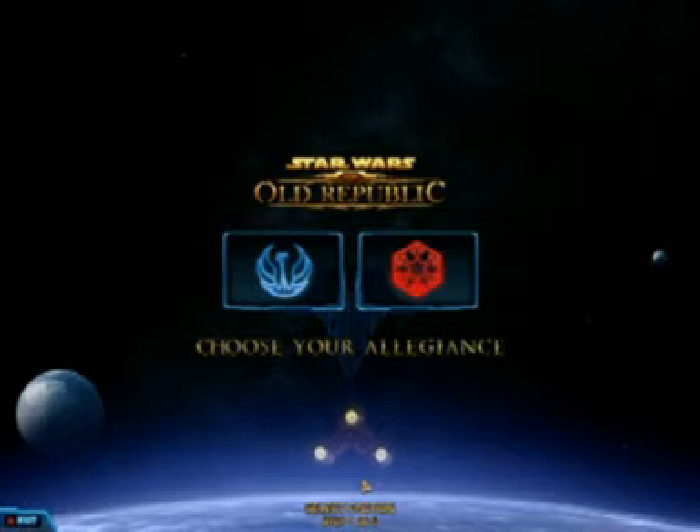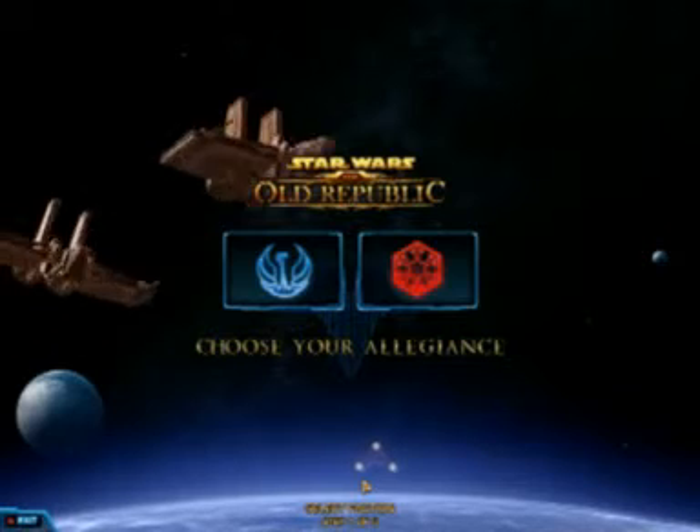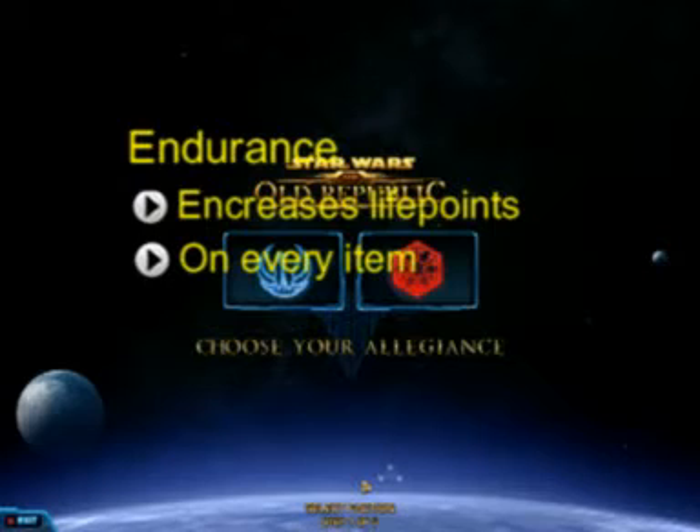Like in a whole lot of games, there are two types of stats you want: there are primary stats and there are secondary stats. The first stat I want to talk about is endurance — it's the one that gives you more life, and it's on every item.